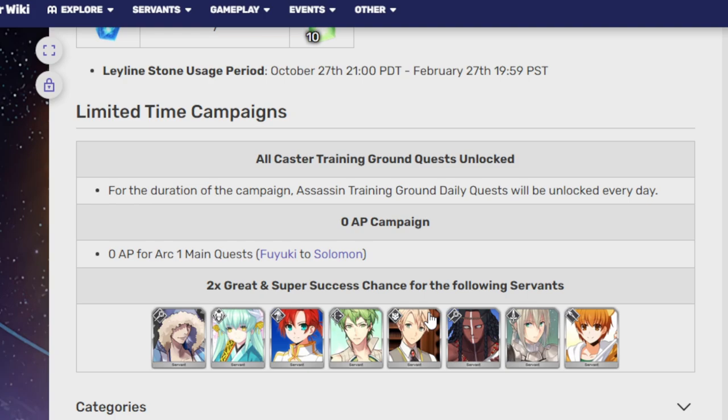These are technically the story servants for each individual chapter that's come out. For Fuyuki we got Kasuku, Kiyohime for Orleans, and for the Rome chapter we got Boudica.